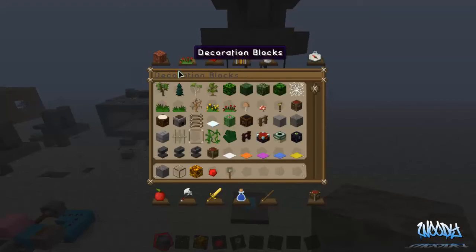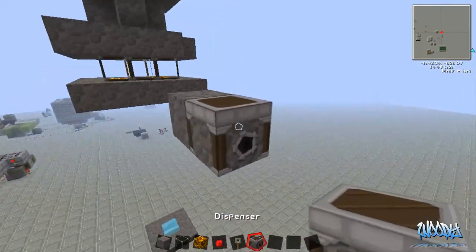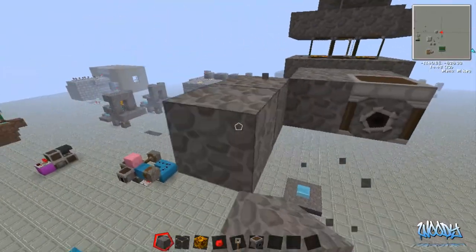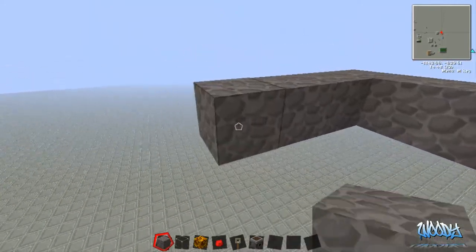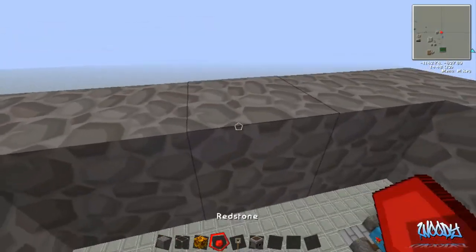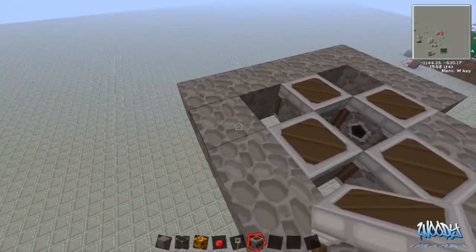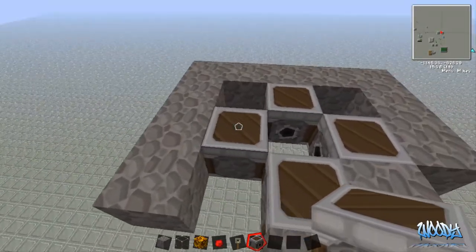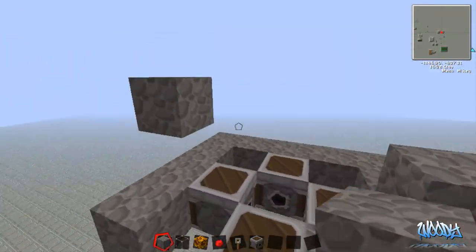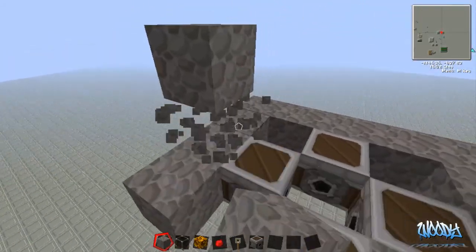We'll put the dispensers — I've got superhero melody stuck in my head. Right here, we're just gonna go like this. Pretty much all you're doing is getting four dispensers right here — it's pretty self-explanatory, just like that. Then you're gonna go up one level because the tripwires won't work right over these, so you're gonna have to go up and one back.